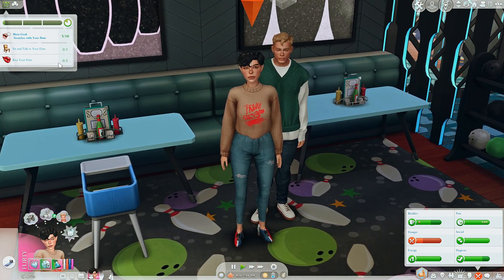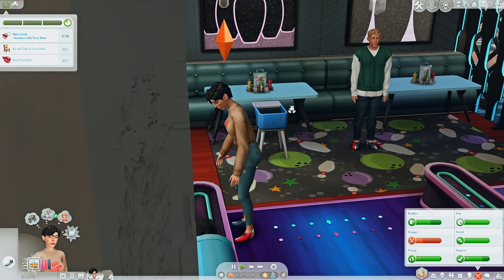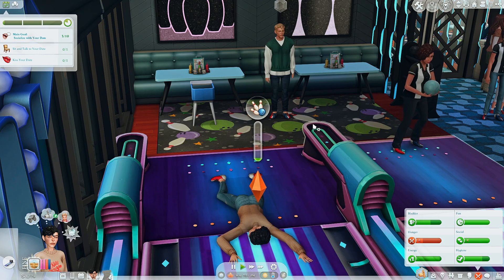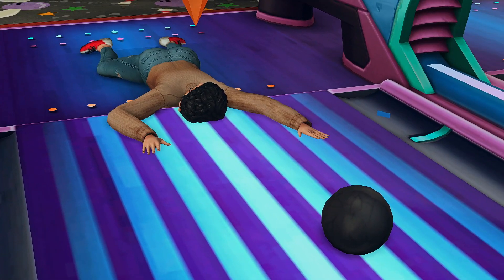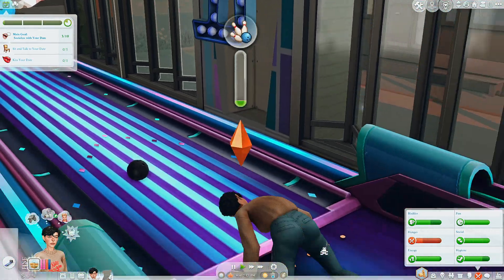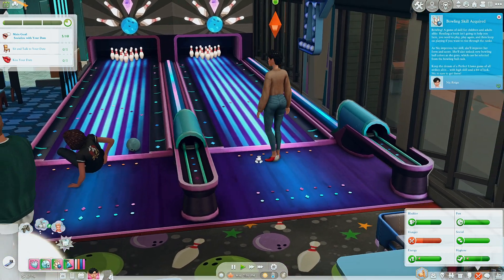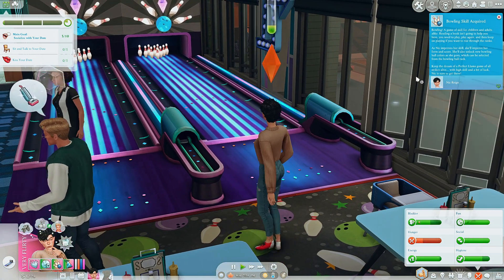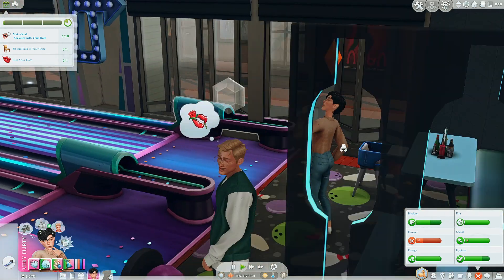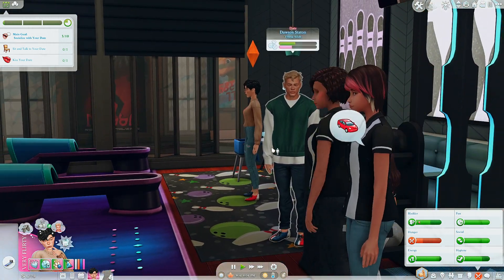Let's come in and see what there is to do — look at this place, it's so cute. We're hungry but she wants to sit and talk to her date so let's knock some of these wants out. Why don't you guys bowl a little game and we'll see how you interact? She got this want on her date to kiss a sim, so it looks like she wants to take it to the next level and have a first kiss with Dawson.